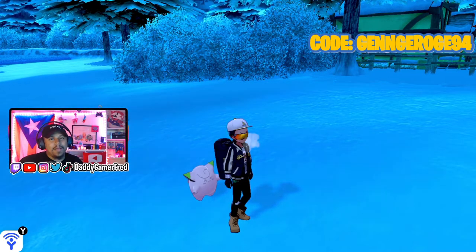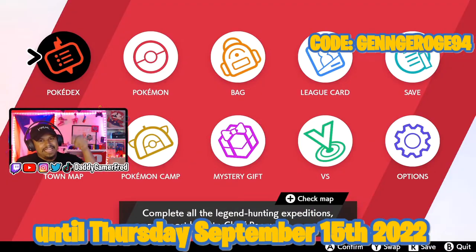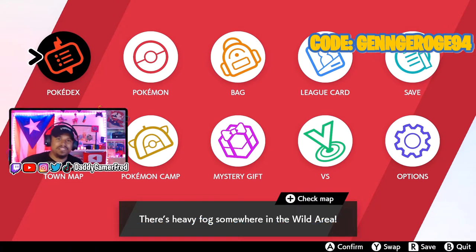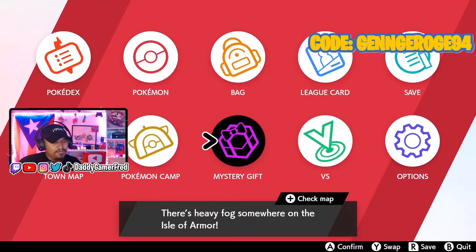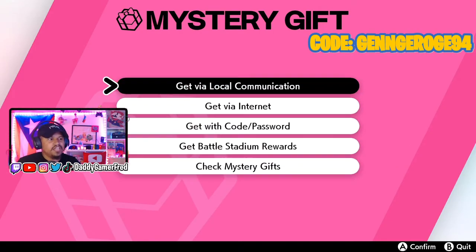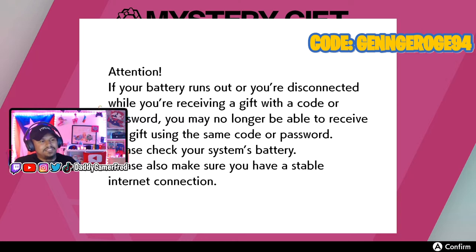Like always, this is a Mystery Gift event going on right now within the dates that are on screen. You have to redeem it between these two times. In order to redeem it, you just need to go into your game, into the menu, enter Mystery Gift. You have to have Mystery Gift already — it's very easy to get in the game, about two hours in. You want to go down to 'Get with Code/Password.'